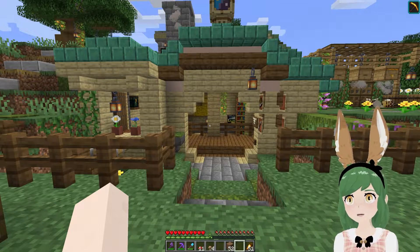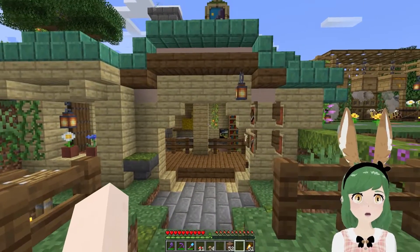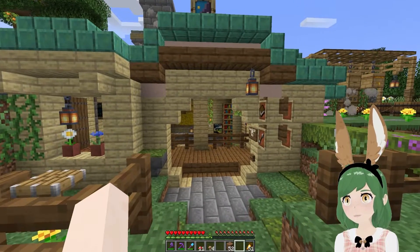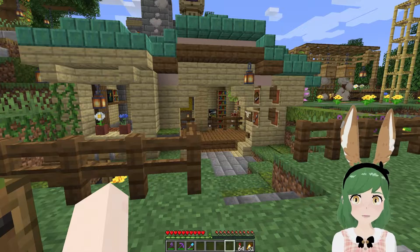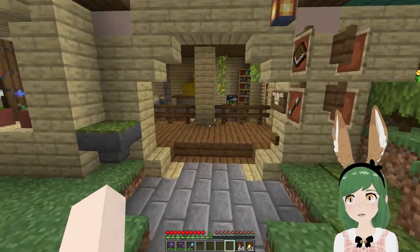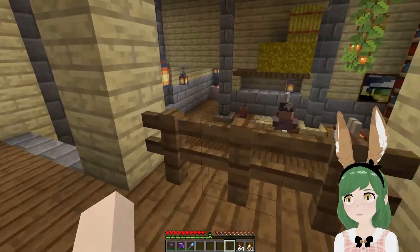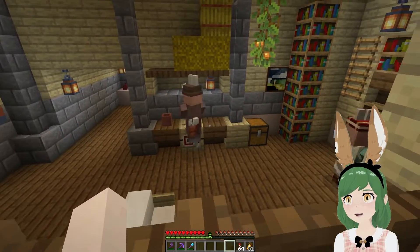Now we can move on to much more nebulous projects — like, what are we going to do with this door? To get started, I feel like what we're going to have to do is basically rip up the entire front of April and August's house. This is what they wanted after all, and I'm here to deliver. I forgot to ring the bell — sorry! I'm about to work on your house though.